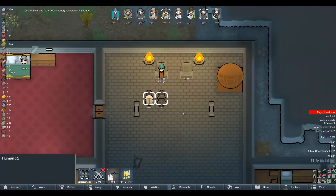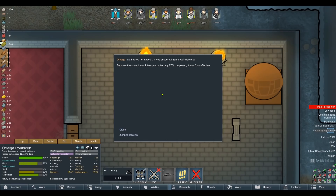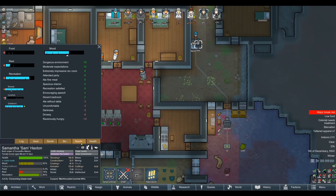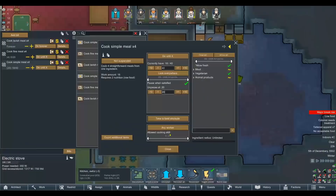Hopefully it'll give us a notification about the result. Starvation there. The speech was interrupted after 87% complete, so it wasn't as effective. What did that do? Maybe they got a mood buff — encouraging speech gives plus four opinion. Oh, okay, that's pretty cool.